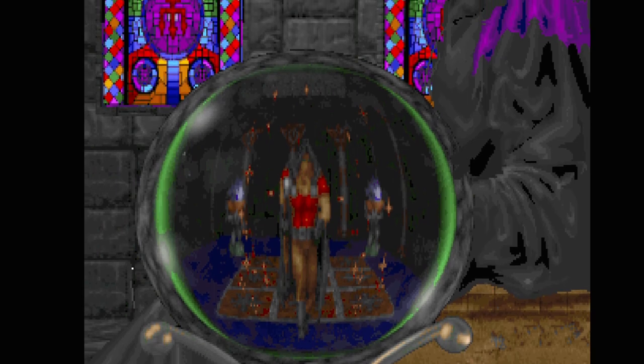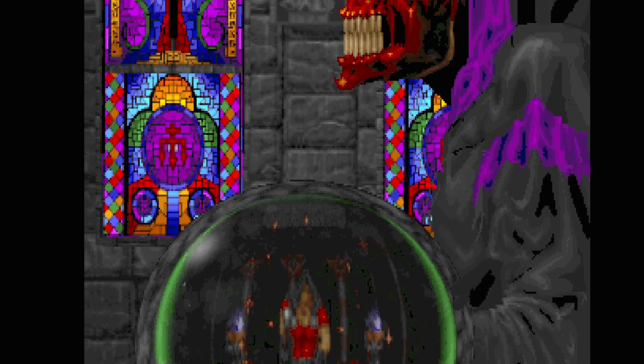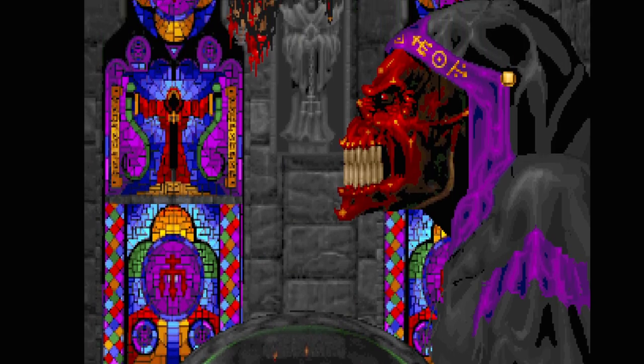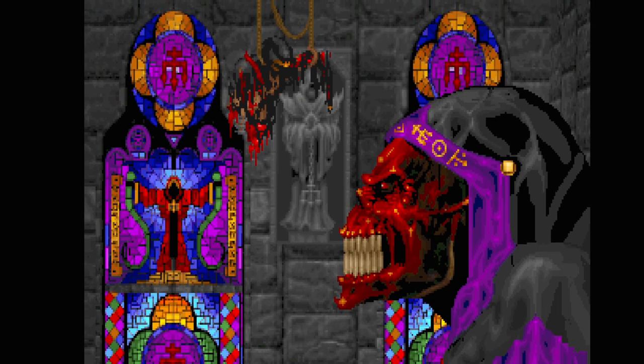There's a look at the player — a Sidhe Elf. Heretic 2 identifies him as Corvus. That ugly red dude is Korax — the final enemy of Hexen, the next game in the series. Normally this would conclude the original version of Heretic, but this is Shadows of the Serpent Riders which has two extra episodes. So this was Episode 3 — there are still two more.